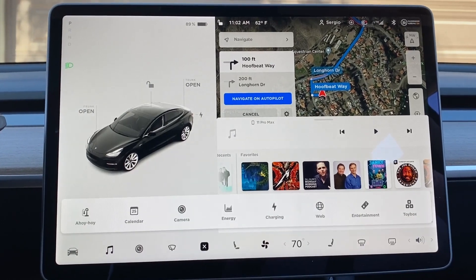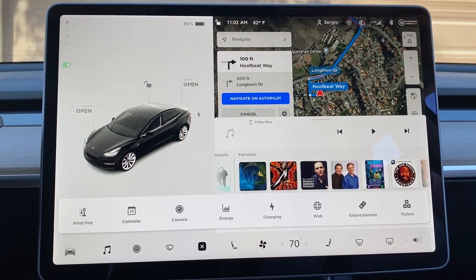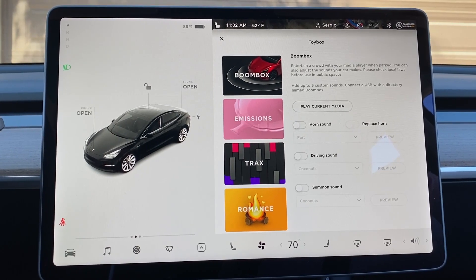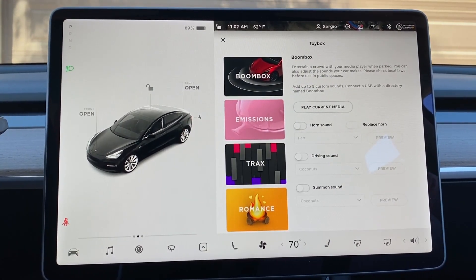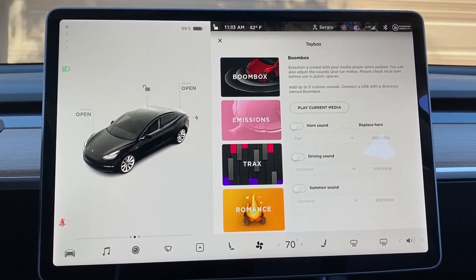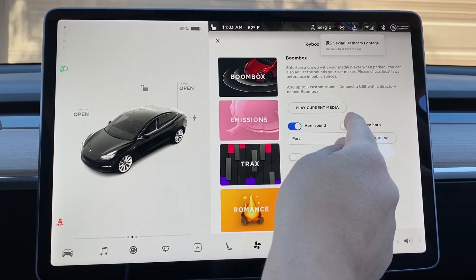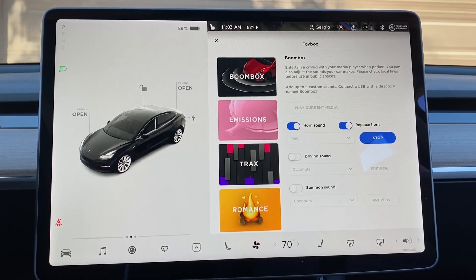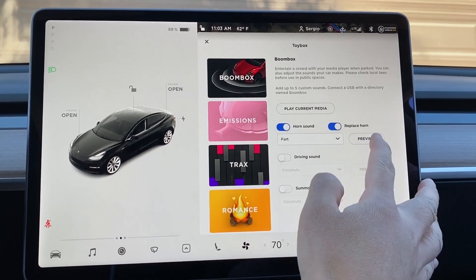Let's go right into the toy box and get into the Boombox. This is where you can actually go through and play around with some of the different sounds. Right now, if you honk the horn, it's just the regular horn sound. But what you can do is replace the horn — you can actually fart outside of the car now. That's awesome. Let's try that again.